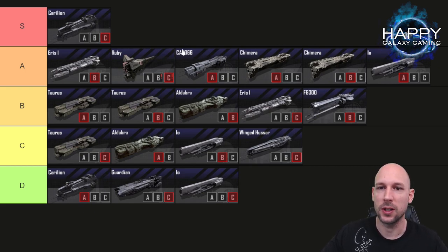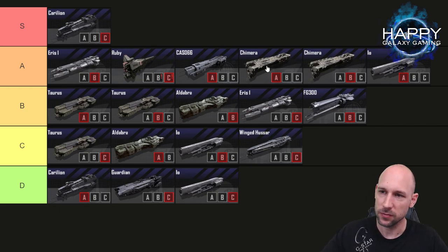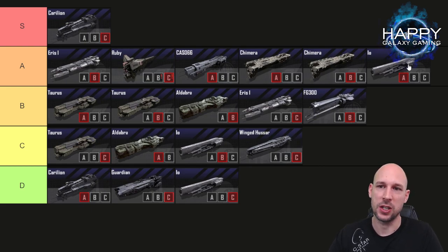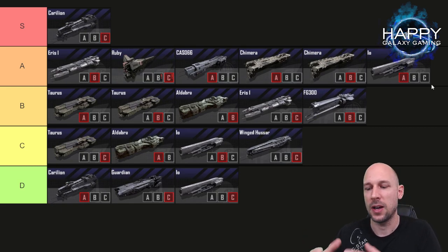We have four cruiser options here. The CAS-066 is the cheapest frontline cruiser — it's solid, doesn't do much damage, but survives well. I usually prefer the Chimera: it's much more expensive, but has amazing damage output. I tried both the Chimera and IO with tech points and always go back to the Chimera — it survives longer. The IO does better damage in certain situations, but I'm looking at frontline tank capability, and the Chimera wins there.